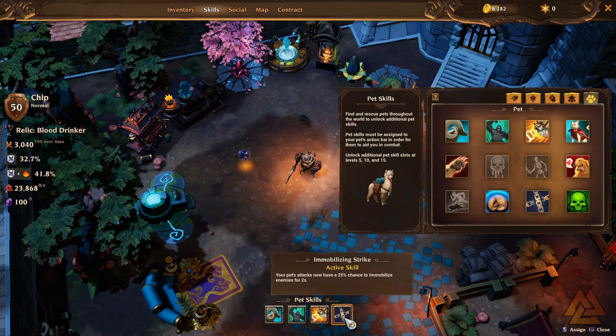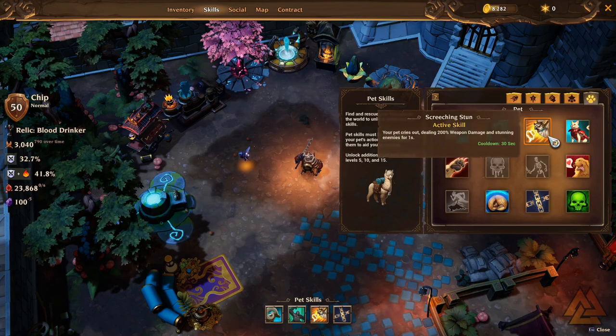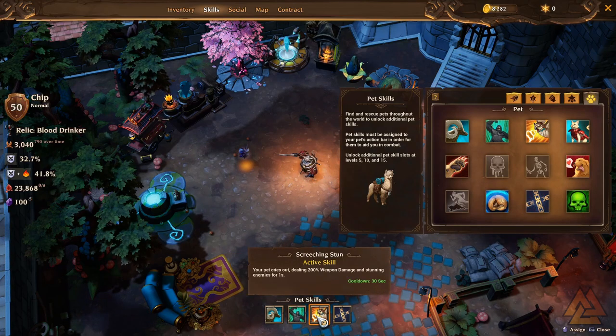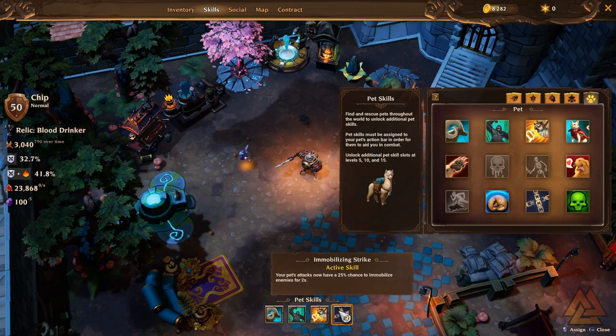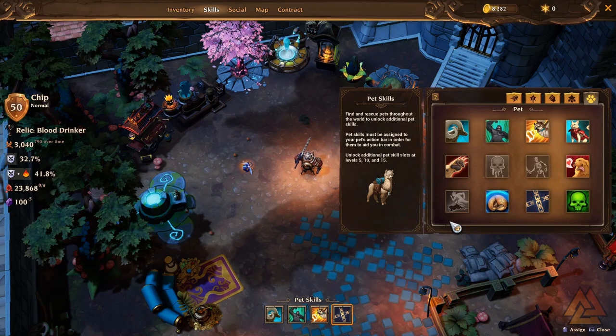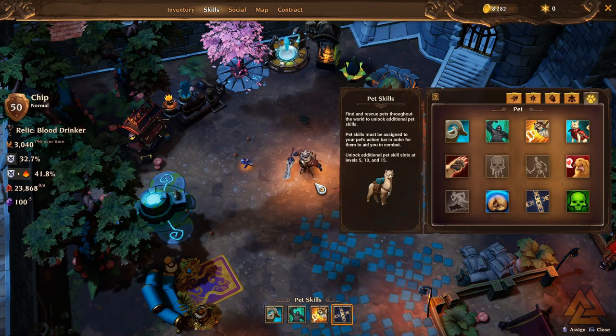As you level up you gain these additional three skill slots. So make sure to go through and slot in skills that are going to work for your build. Right now I have increased damage, stuns, and immobilize — it's a cyclone build so I want them to stay put as long as they possibly can. Pet skills are important, so make sure to go out here and set those.